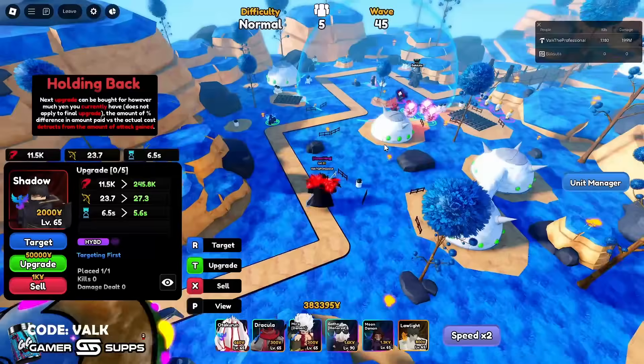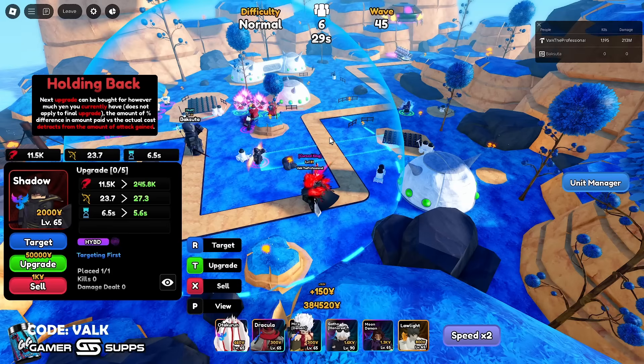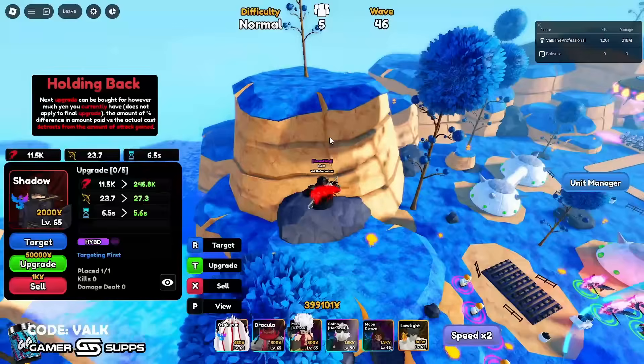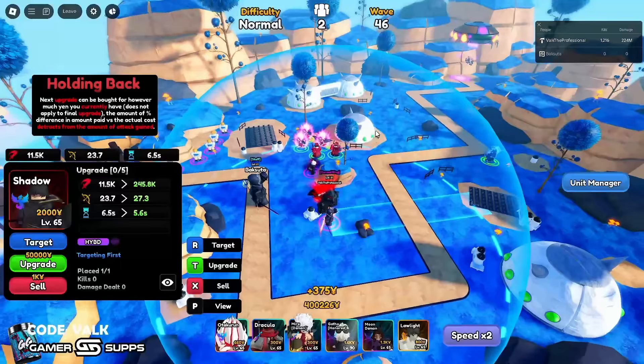The amount of percent difference between the amount paid versus the actual cost detracts from the amount of attack gained. So basically, if you have 2,000 yen when you buy the $50,000 upgrade, it will only cost you 2,000 — but you're only going to get like 2–5% of the attack value you would have gotten otherwise. If you pay full price, you get a really fat attack stat.